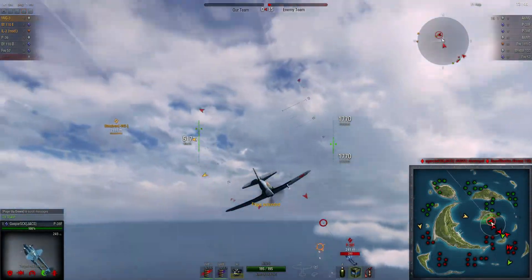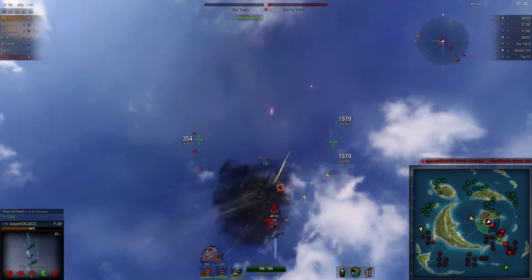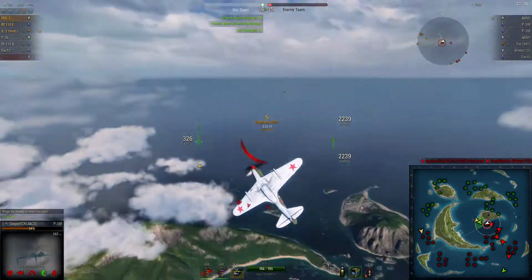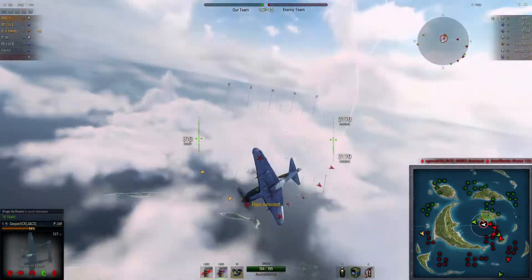Spot the first one. We're going to sweep in. Try and see if we can take some damage off him. Notice I do not slow down on the throttle or hit the flaps or anything to try to stay on his tail, because I've got somebody on my tail, so I need to make sure I keep my energy up.